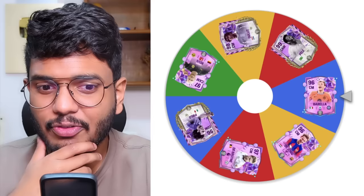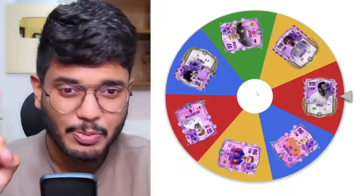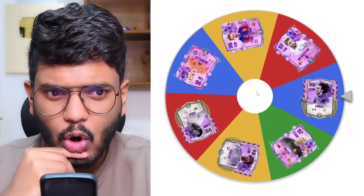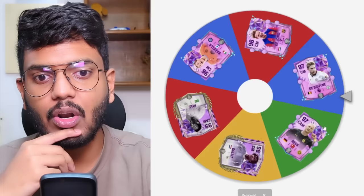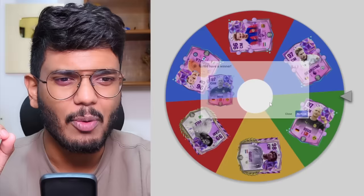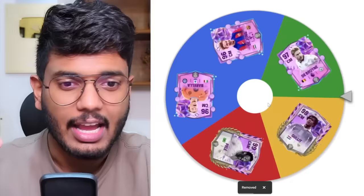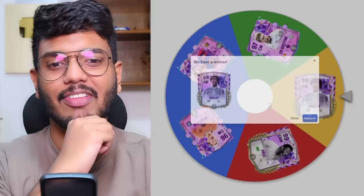In the midfield, we've got Royce, Ruud Hullit, Pele, Barella, Frankie De Jong, KDB, and Pirlo. I'm going to spin three times. Spin number one gives us Pirlo — not at all bad, turning into a past-and-present AC Milan team slowly. The next spin is going to be Marco Royce — I haven't tried this card, so it's a good opportunity. And the final midfield spin gives us Ruud Hullit. That's an absolute dub — I love this one. We've put together a solid midfield.